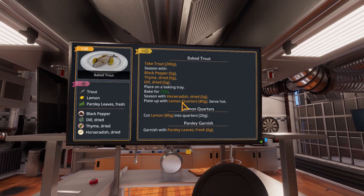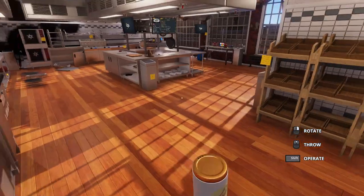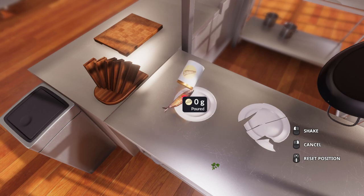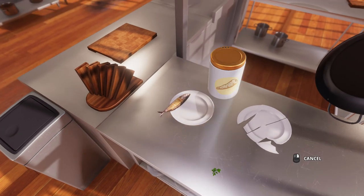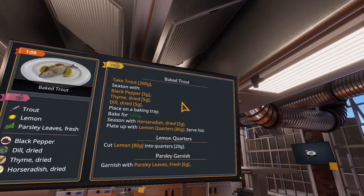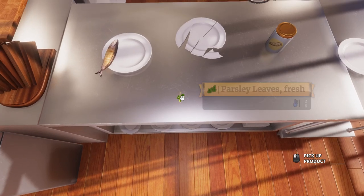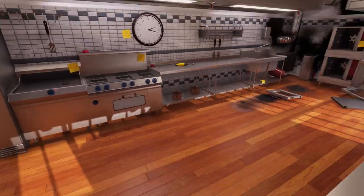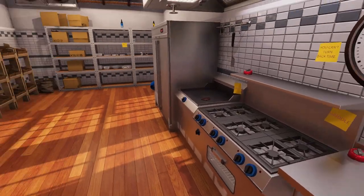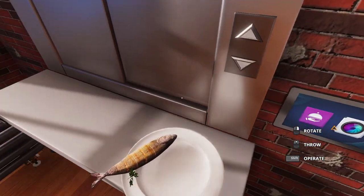Our baked trout is on there at a minute 40 — we'll say that it's been baked. We need to season with dried horseradish, five grams. And then plate with lemon quarters. I still haven't found the lemons anywhere. Horseradish dried — we need five grams of this on that nice steamy hot fish. It's not baked, but it's still good. We put a little extra on there, but that's okay. Six grams. Plate up with lemon quarters — serve hot. It's still hot, that's for sure. Lemon quarters — cut lemon, 80 grams into quarters. Garnish with fresh parsley. Grab those here — just garnish that up right there. That looks super fancy. I can't find lemon here anywhere. Whatever, we don't have the lemon, but we're going to put this up anyway.